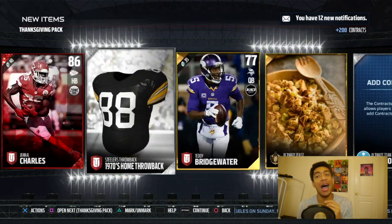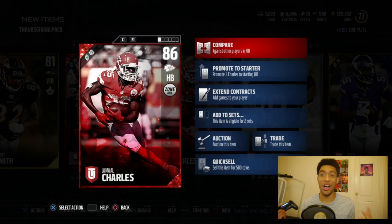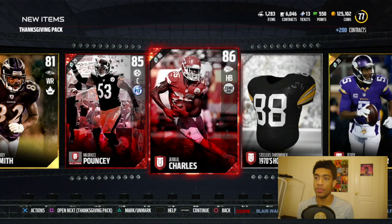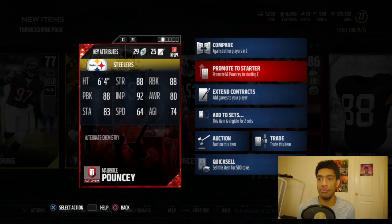We get Jamal Charles — love that guy, such a good player added to the team. I needed another halfback to back up Derrick Henry, so Jamal might be that guy. Really nice pull. We also get Marquis Pouncey — this is going to change games for me up front. Actually, I'm lying, I'm probably gonna sell him. Let me know what you all think I should do with these two cards.